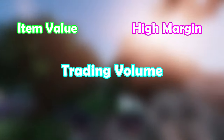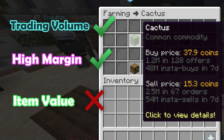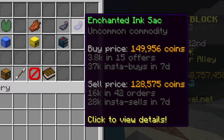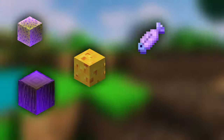For example, Cactus meets only two criteria — about 50 million insta-buys and insta-sells in the last 7 days and a margin of over 50%, but the price is just way too low. You would have to buy hundreds, if not thousands, of inventories to make any significant profit. These enchanted ink sacs, however, already look much better. Items I often like to flip include enchanted wet sponge, enchanted fish, all kinds of enchanted wood, tasty cheese, and strong and wise dragon fragments.